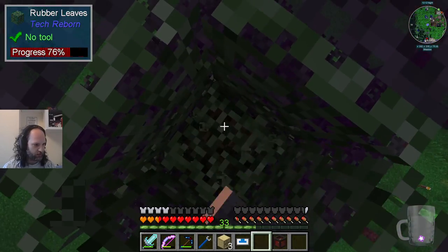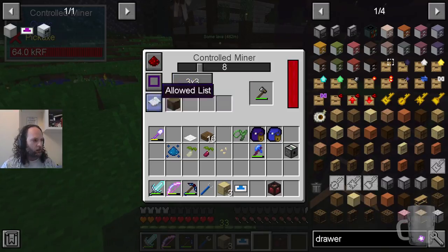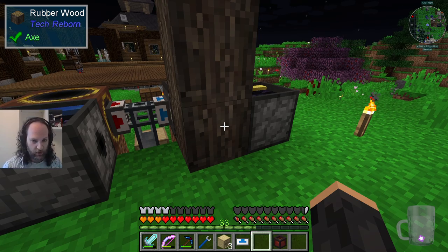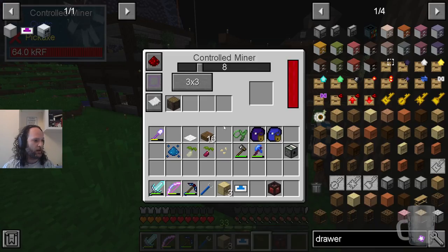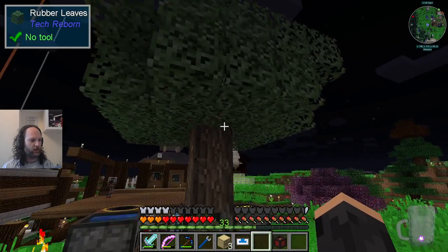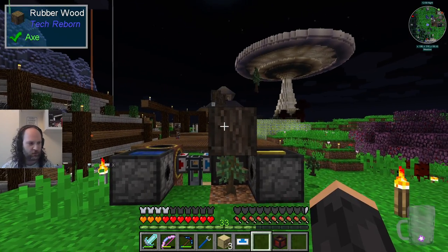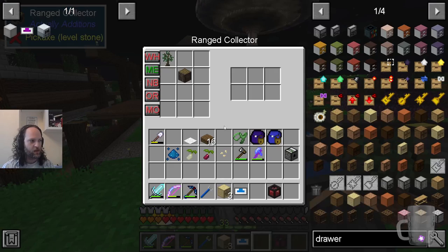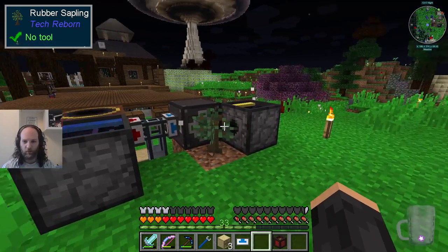So all I've done here is automated the rubber tree, but I've had to do it using these particular devices. You'll see in my inventory I have the old block miner - this will only break the block in front of it, and it will do it indiscriminately and will not accept a tool. It's probably breaking something up there. It doesn't really matter - it's only allowed to mine rubber wood, so rubber wood has fallen to the ground.